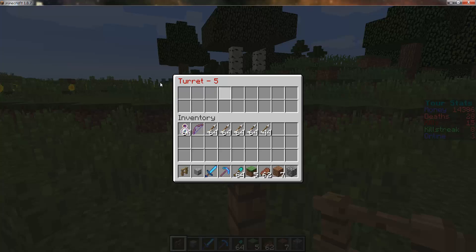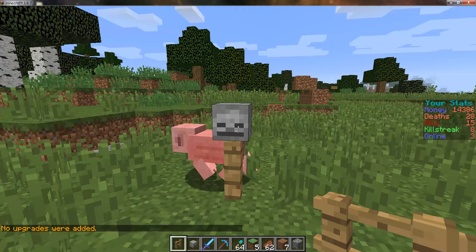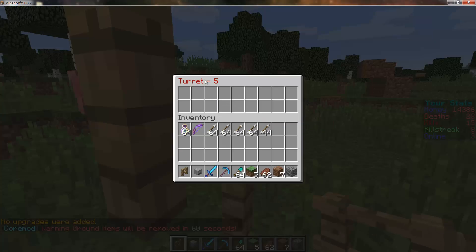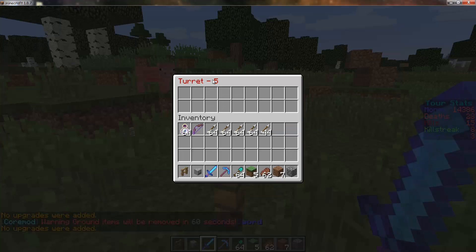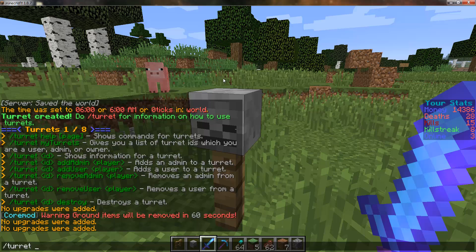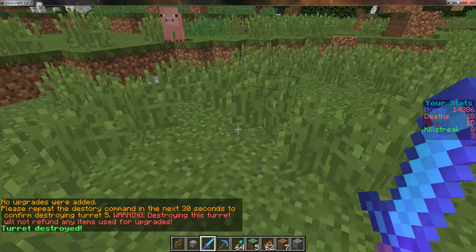Warning: if you place the diamonds in, you cannot get them back. Instead they will be converted to upgrades. To destroy the turret, all you have to do is take the turret number from inside and type slash turret, the ID number — which is 5 — then destroy, and repeat it and the turret will be destroyed.